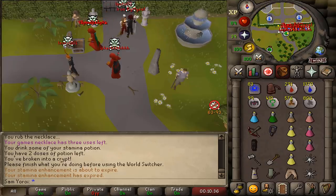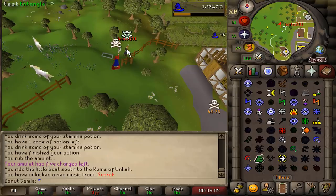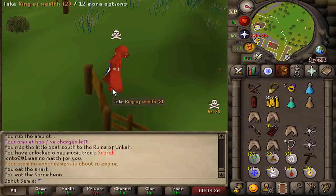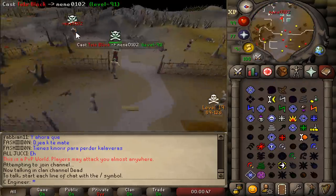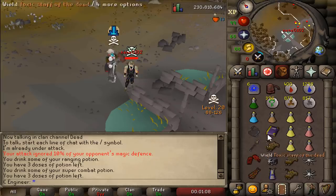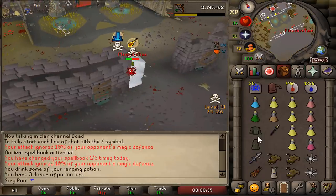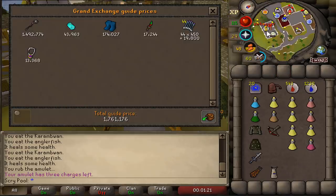Since scrying pools aren't currently working, you have to place an account where you want to watch people. Is this a bot? Broken bot? 800k! That's a free dragon crossbow. Dragon crossbow — where's the food? 1.7 mil, thank you very much.